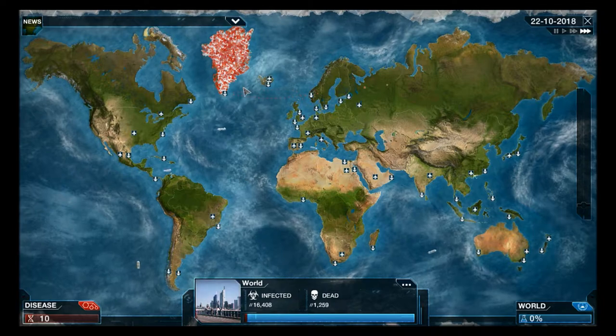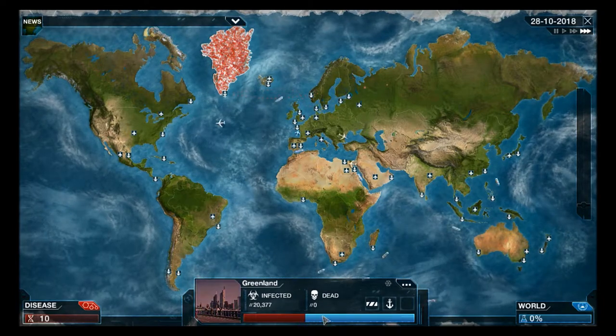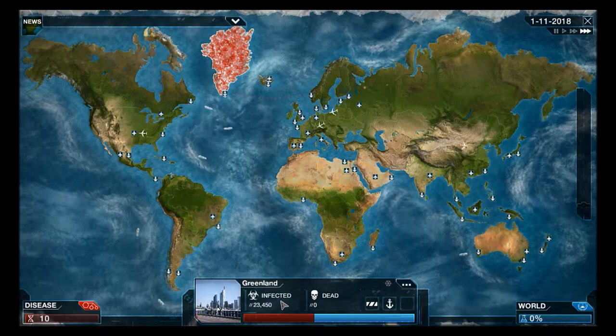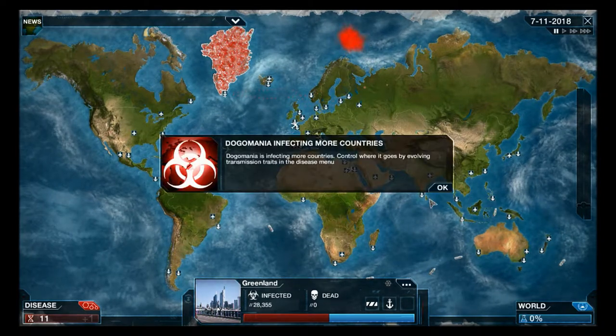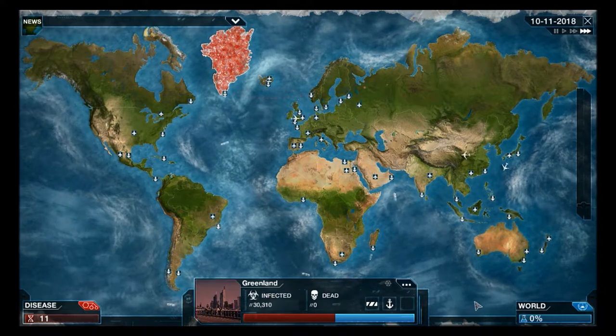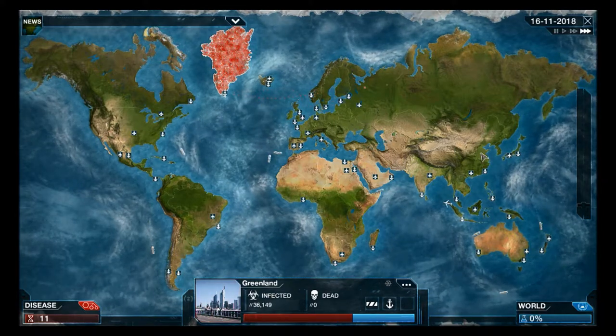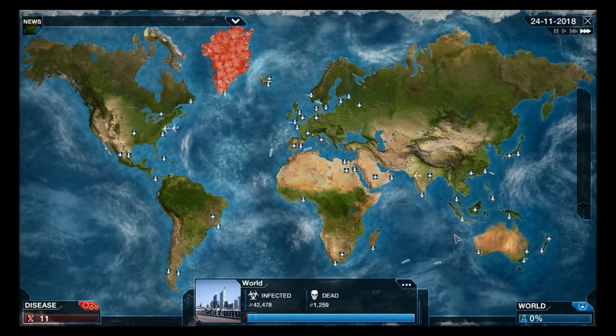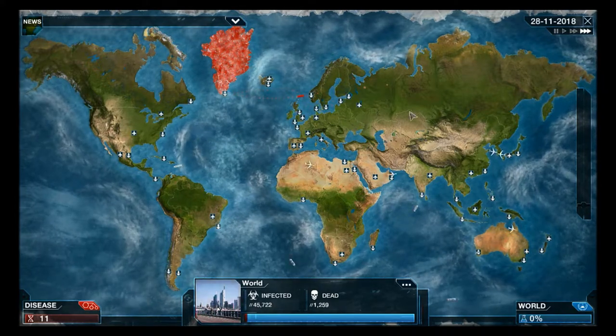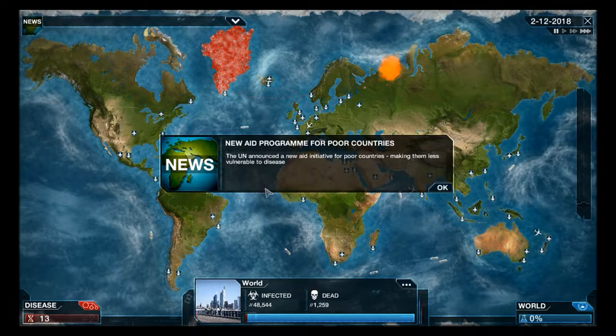Greenland is rapidly becoming unhealthy, which can decrease the population. People will start working on a cure and people will get better, and then obviously you lose. The aim of this game is basically to infect the entire world and wipe out humanity in the shortest time possible.